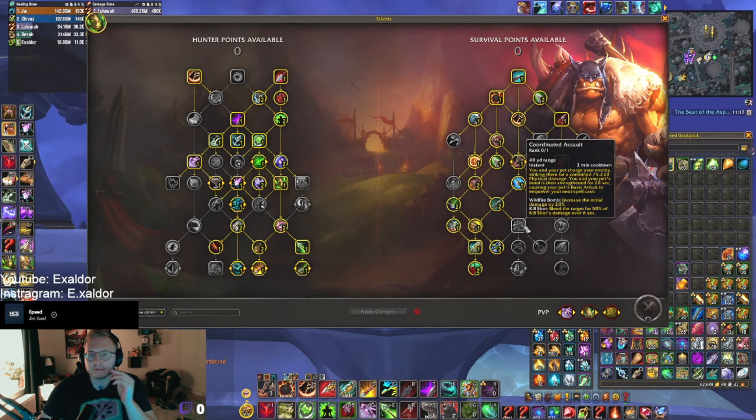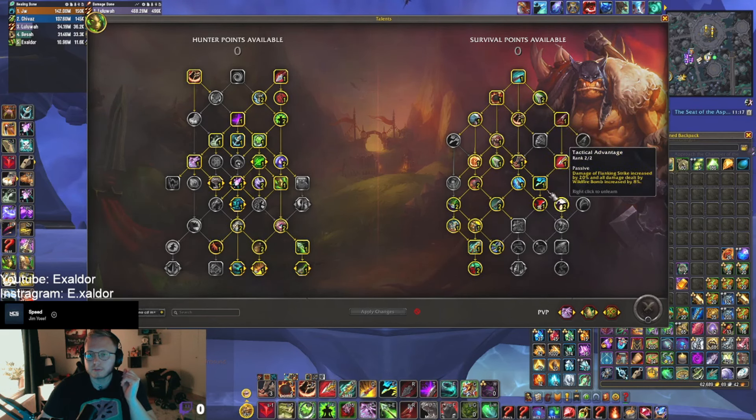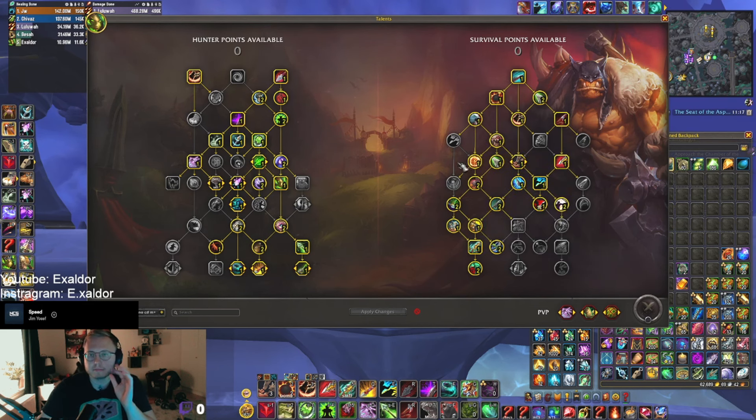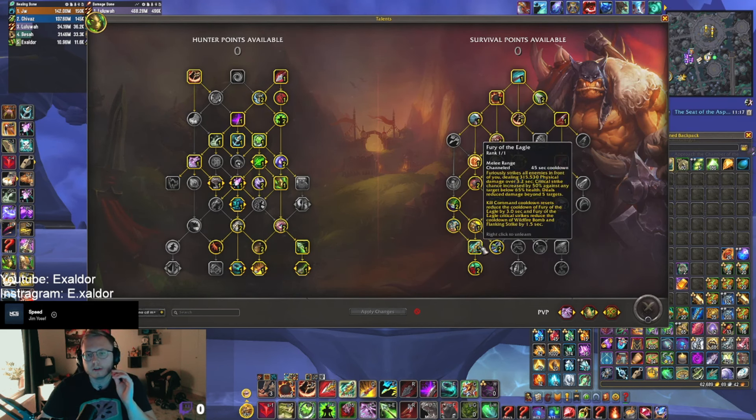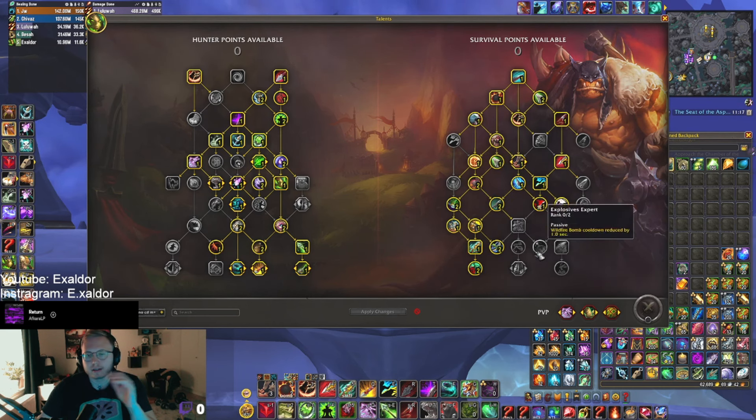I'll show you which build this is — it's pretty straightforward. Everything is the same, but instead of going all the way down the coordinated assault tree, you put one more point here, and you have points here. You also have mongoose bite. It's solid because you still keep fury of the eagle, which does a lot of damage. I tested without it and it was bad, so don't drop it.